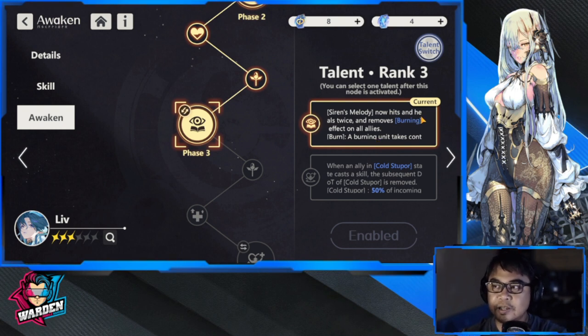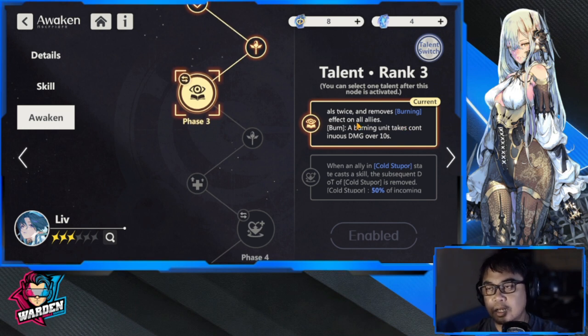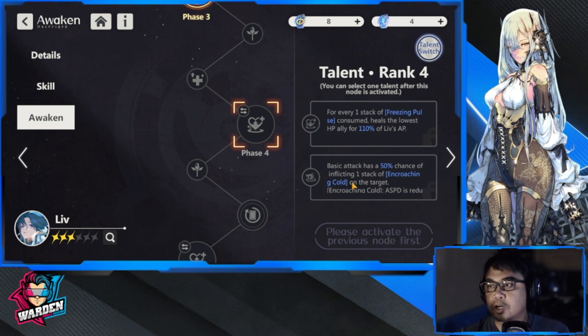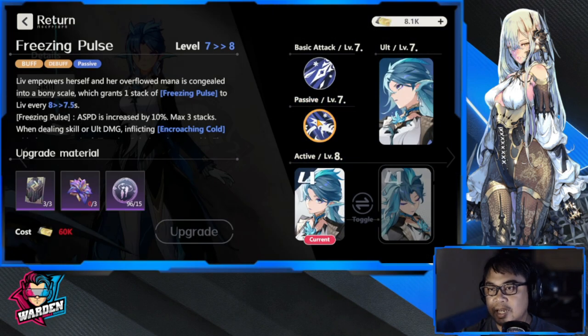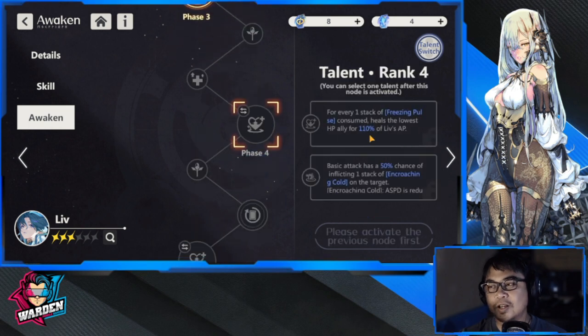Phase one also upgrades Siren's Melody — the heal-all-allies skill now hits and heals twice and removes the burning effect on all allies, making it anti-burn. This is very useful depending on which enemies you're facing. Phase four adds that for every stack of freezing pulse consumed, it heals the ally with the lowest HP for 110% of Liv's AP. This is connected to the passive, so once awakened, it adds significant additional healing to her kit.